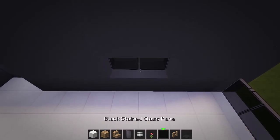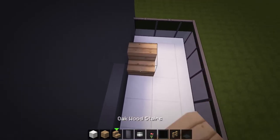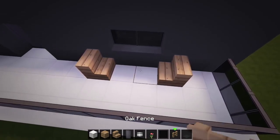Then at the sides of the window, add two oak stairs for chairs and add two fences between them with carpets on top for a table.